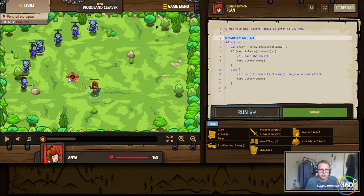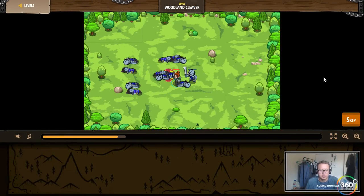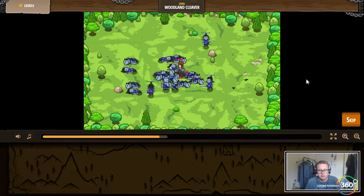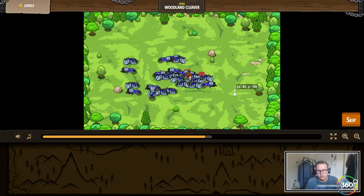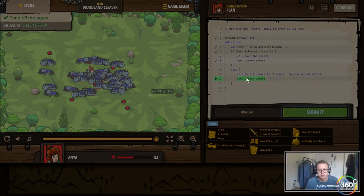The hero is going to move to a set position. While true, we're going to find the nearest enemy. If the cleave ability is ready, go ahead and cleave - we'll cleave the enemy right here. Else, hero to attack enemy. Move here, cleave, attack attack. We cleaved again after 10 seconds. One final cleave. Not too shabby.